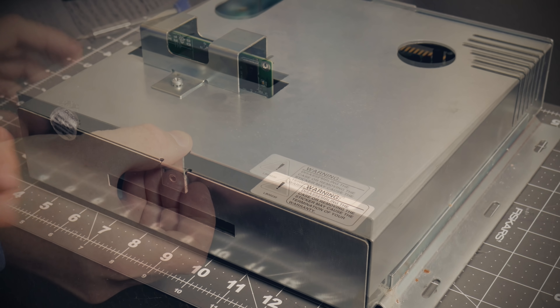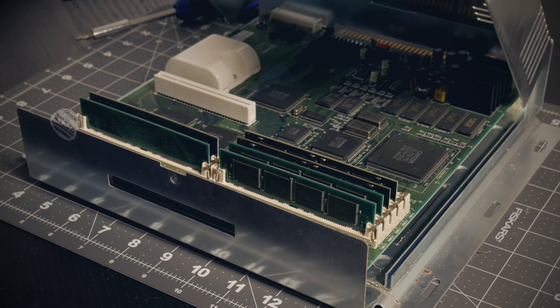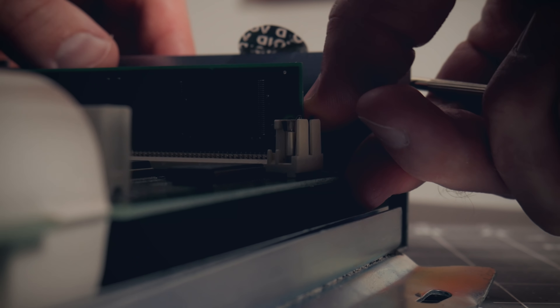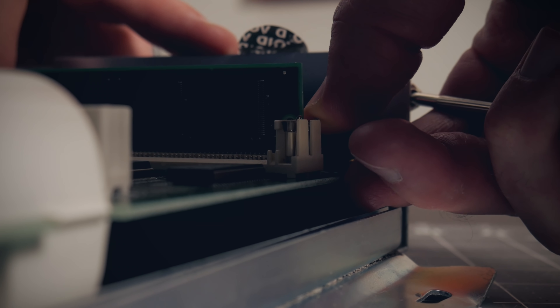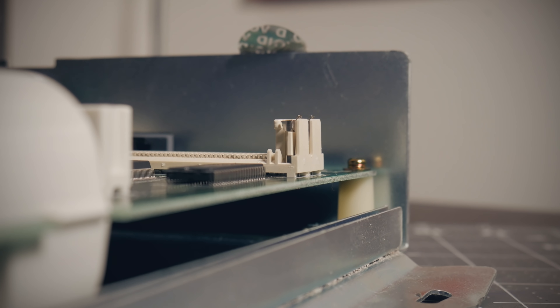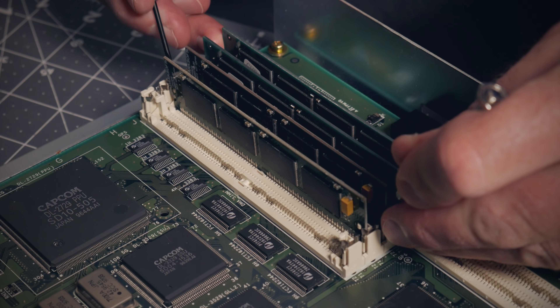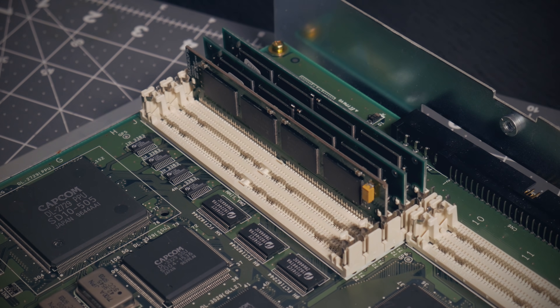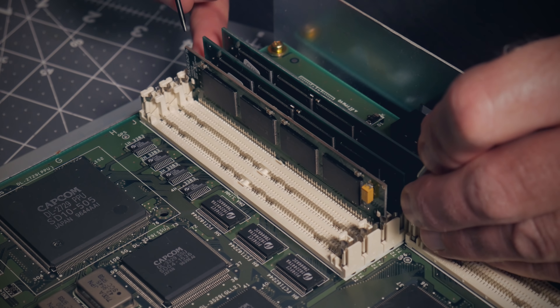Installation is pretty straightforward, with a caveat. The first thing I have to do is open up my CPS3 case and get access to my board. The memory sims remove fairly easily — there are connectors on the back so you simply apply a little pressure to release them. They'll typically lean forward and you can then take them right out. Don't force or try to pry these; they should come out easily. If they don't, something is wrong and you need to check that you've released both sides of the sim.